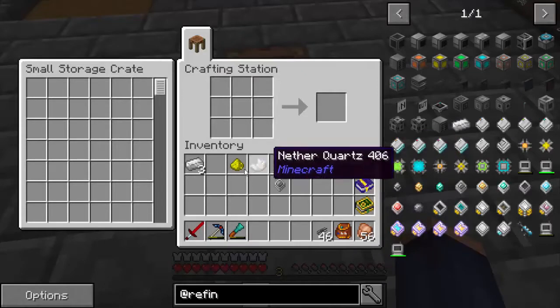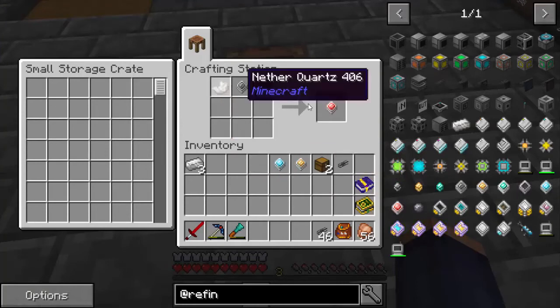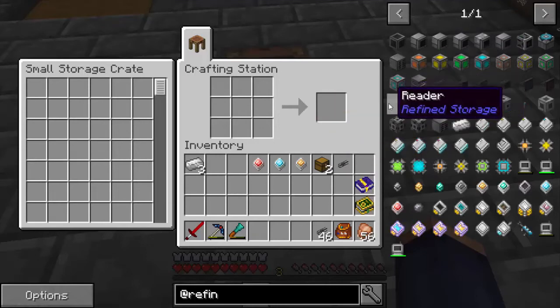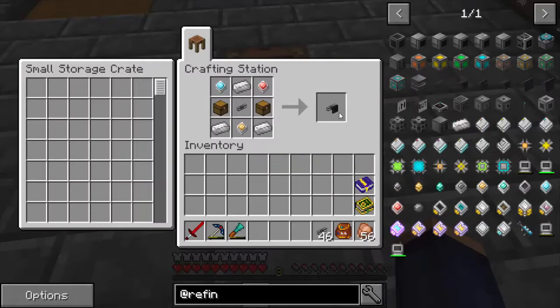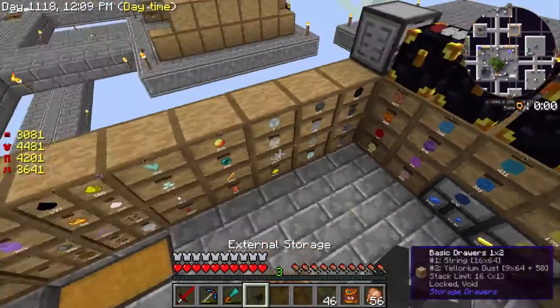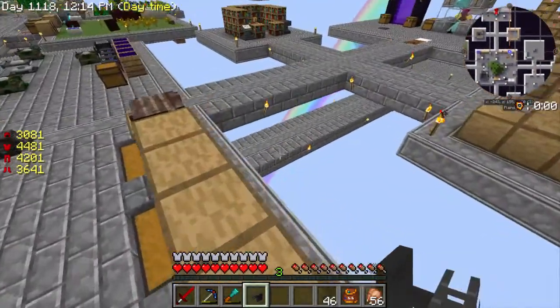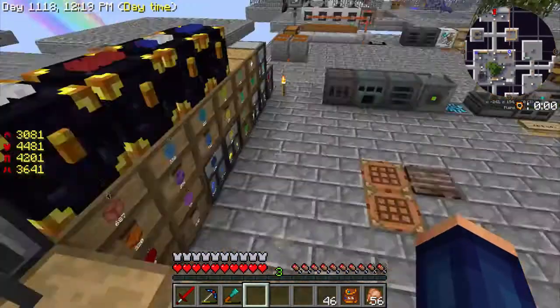Now let's come over here and craft those two things together. We got that one and this one. Now we just need to put it all together - external storage - and we have it. What we're going to do with this is connect it to this, and then I'm going to connect it all the way over there. That's why I have all that extra cable.